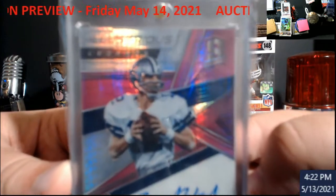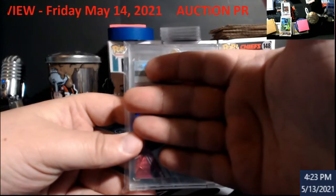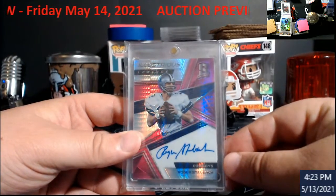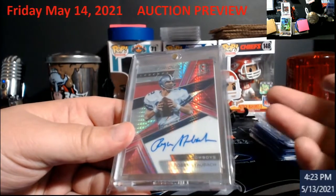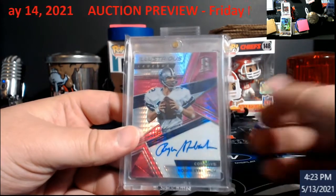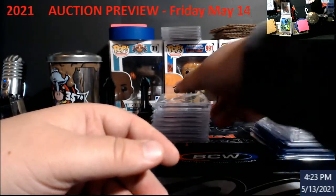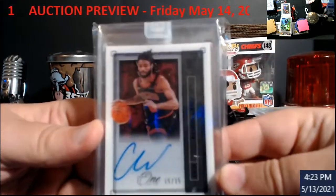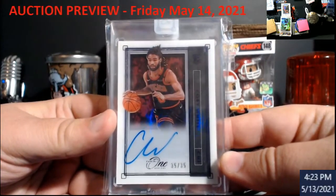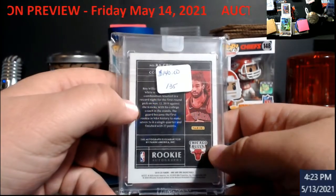Starbuck — only one of these has been sold. This is out of 10. I want to say this was 2018 Spectra, pink autograph, on-card, out of 10. The only sale I've seen was around $230 on this, but you've got to look it up because it was a best offer accepted. Cubby White Panini, 1 out of 35 auto — been going for around $140 as of last weekend. These prices could change, but just so you guys know.